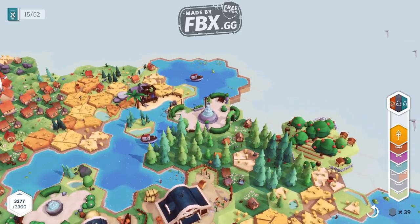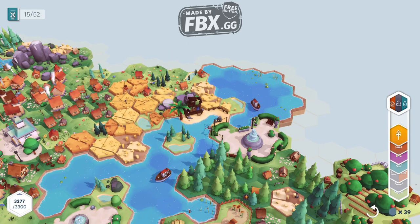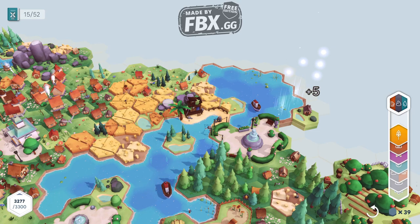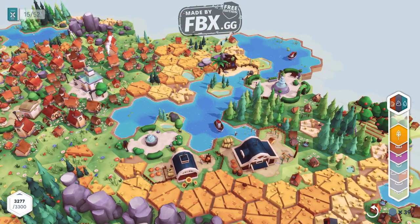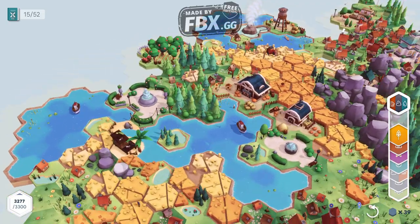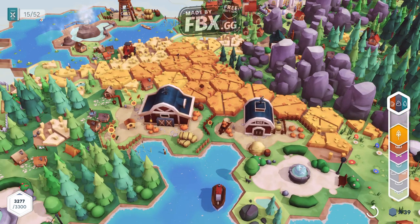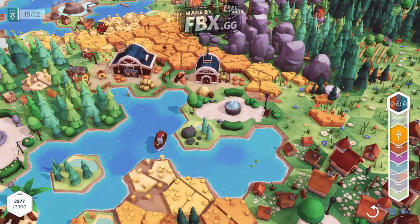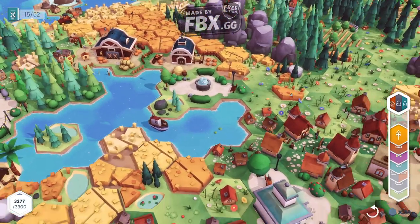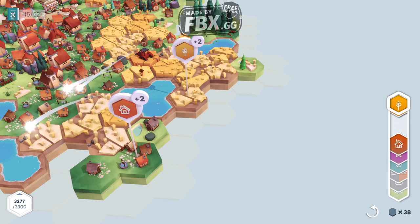We have fountains, these are all buildings — the orchid right there. We also have stars on the buildings. Let me show you — we have two buildings next to each other, a small one and a giant one. The first one on the right side is the first level, but on the left is the two-star barn. You can also hit that little button there to undo the building you just placed, in case you think you placed a tile wrong.